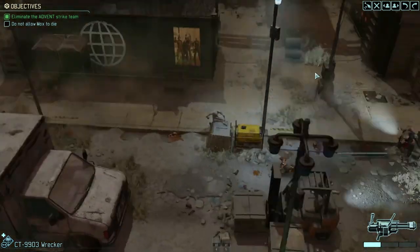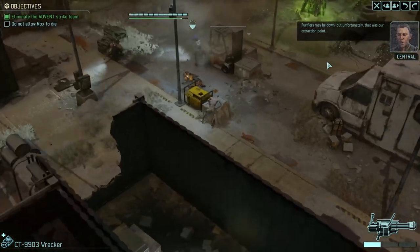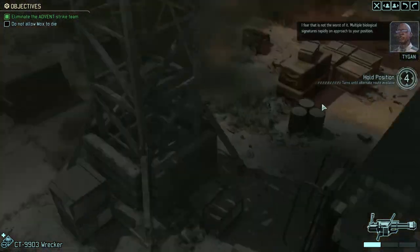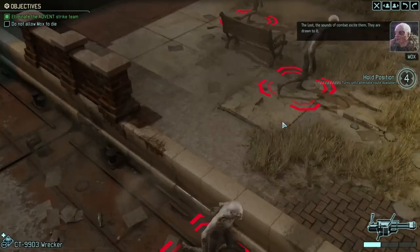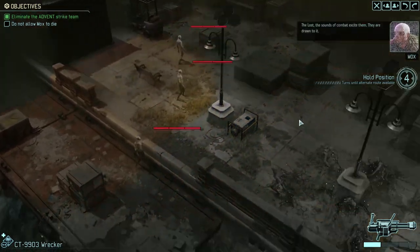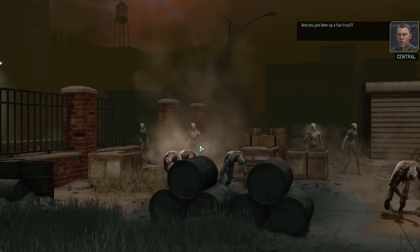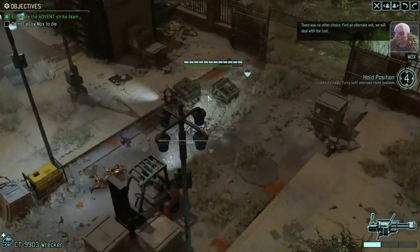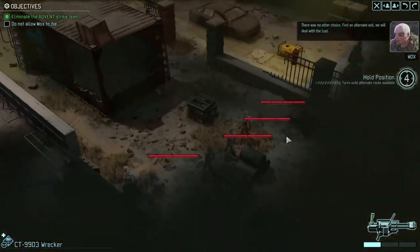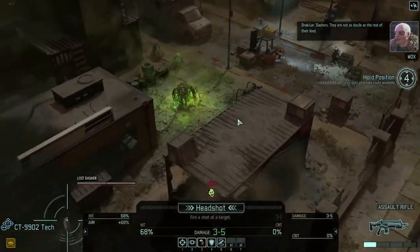That just summoned a lot of noise — we have to deal with more zombies now. We now just need to hold our position to find an alternative route, and all of these guys have been summoned. Let us see how it all goes. Pulling all of this — that is a lot of guys. I always forget this bit — I genuinely love this bit. We just kind of sit where we are for now and do what we need to do.